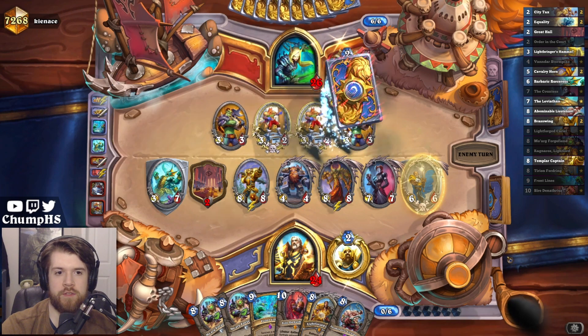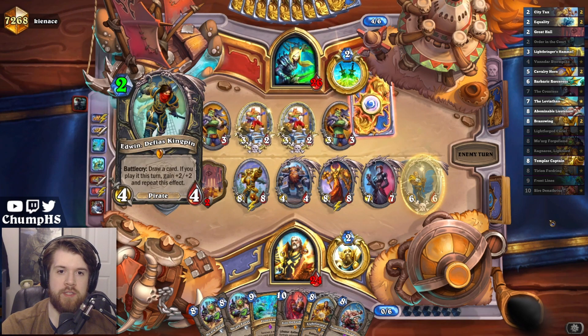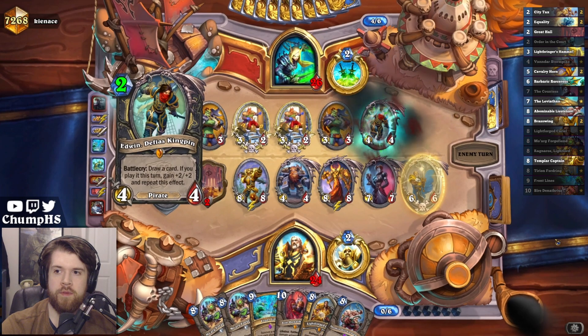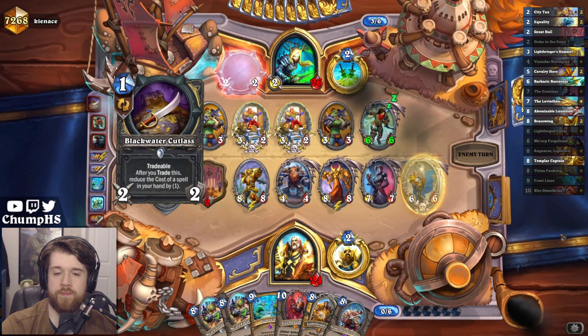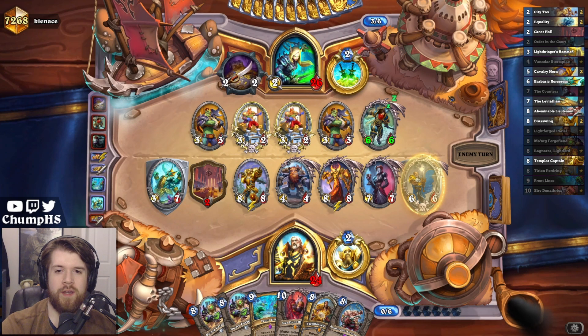That's why we killed Draca, because I was afraid of Shadowstep. But Shadowstep obviously is also really good on Edwin. Would have been nice if I hit some more ways to kill minions there. But even if Edwin gets huge, I've got the location for it.